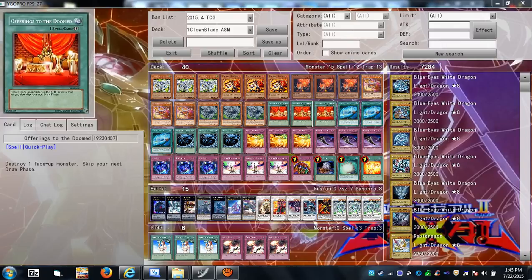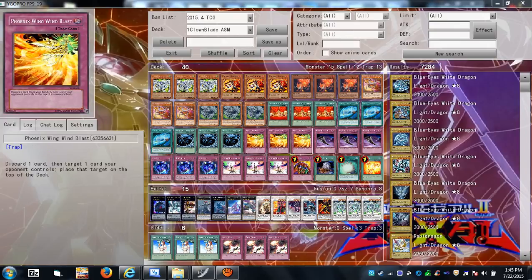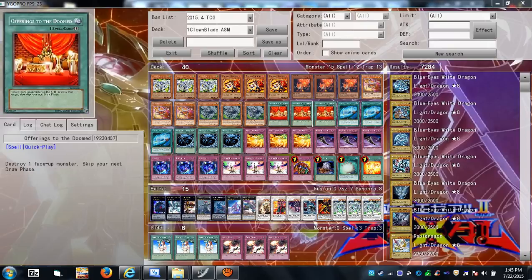Sometimes you just want to get rid of a monster that's too big and strong. For example, your opponent uses Call of the Haunted to bring back Jinzo — now your traps are useless and he can attack for game. Good thing Offerings to the Doomed is a spell and a quick-play: you can play it that turn, kill the Jinzo, so he can't attack and all your traps are alive again.